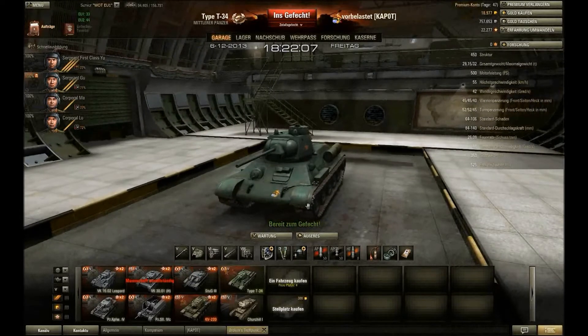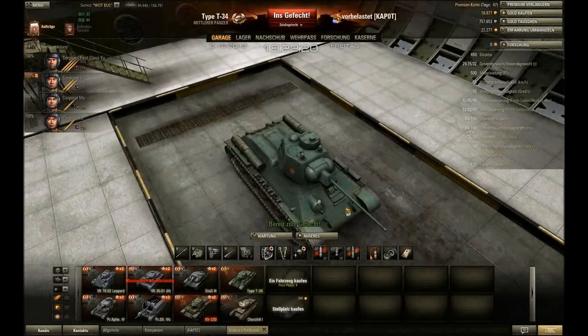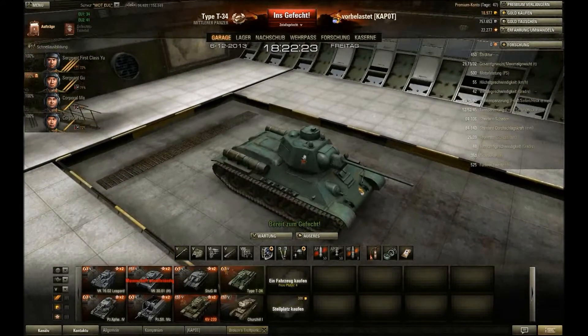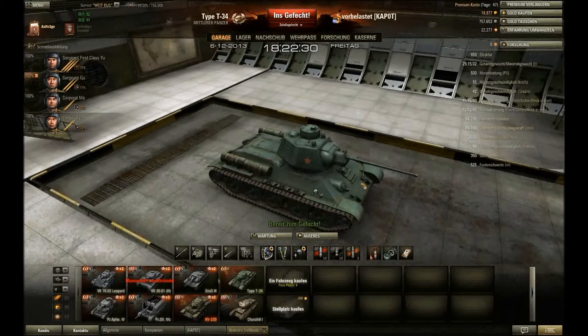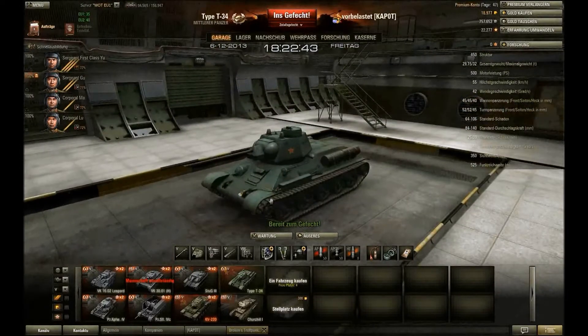Wir haben dafür andere diverse Weakspots. Hier die Fahrerluke – also die Fahrerluke durchgeschossen, geht direkt der Fahrer schlafen. Ich glaube bei Treffer auf die MG-Blende ist es dann der Funker. Kommandantenkuppel – wie immer ganz klar der Kommandant. Hier außen im Turm in der Seite sitzt der Richtschütze. Der Panzer hat, wie ich gerade sehe, gar keinen Funker – der Funker wird vom Kommandanten mit übernommen. Kurzausfälle habe ich bei dem Panzer auch nicht wirklich oft. Entweder ist er direkt komplett kaputt oder er bounced sehr, sehr viel.